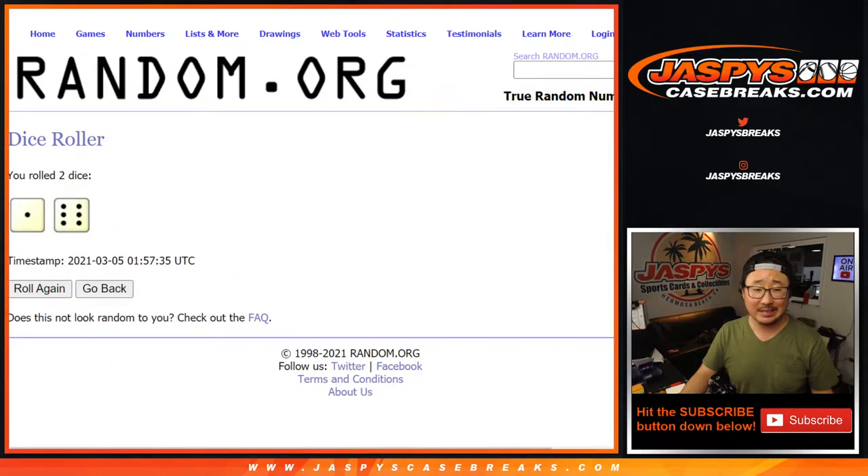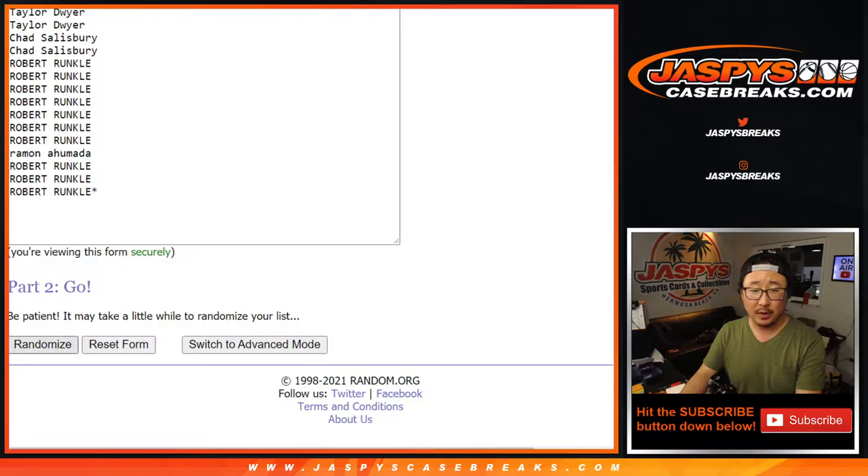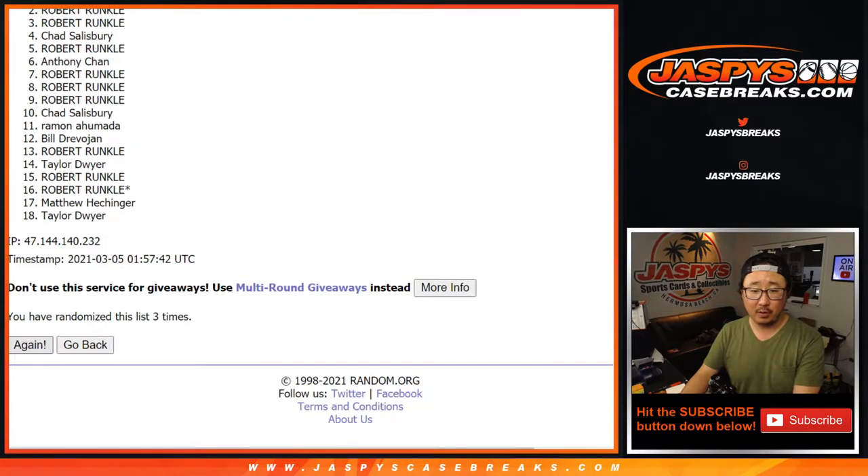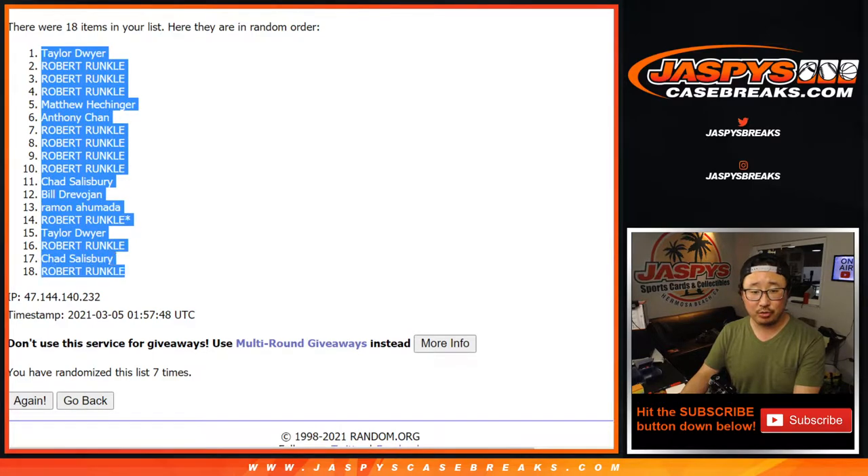Let's randomize each list lucky seven times — six and a one. One, two, three, four, five, six, and seventh and final time. After seven, we got Taylor down to Robert.